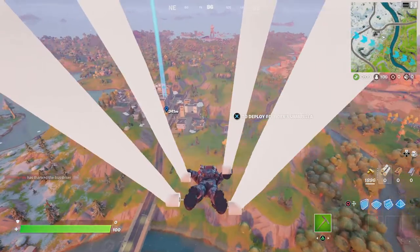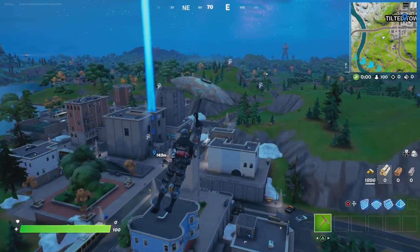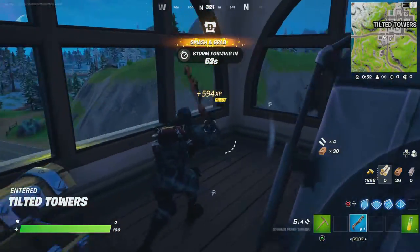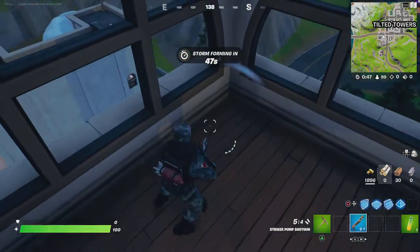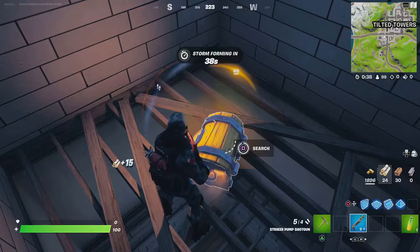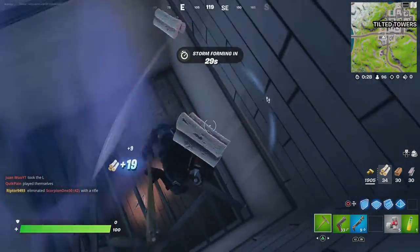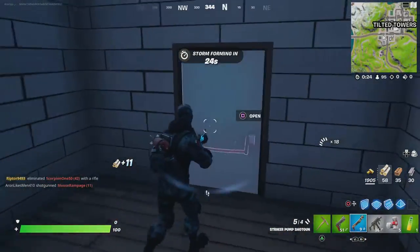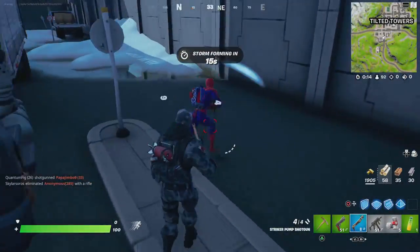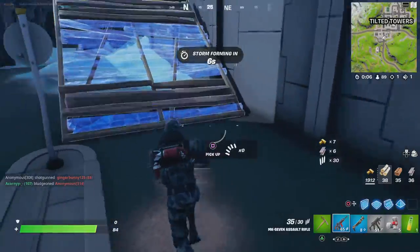Yeah it did work! Trying to land Tilted without any problems this time. That glitch makes your skin look so much faster — it makes it look so fast. There's so much action in Tilted. I love the clock tower, of course I'm landing clock tower. Another chest — boom! I know where like all these chests are. Watch this — nice pickaxe, did you guys see that?